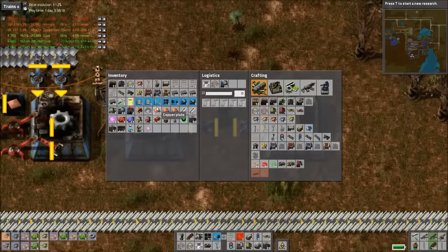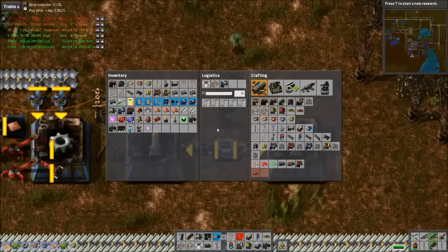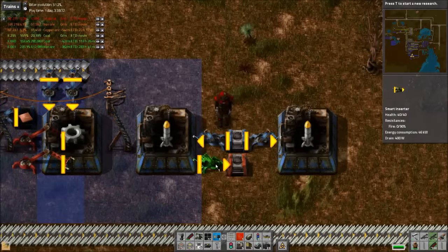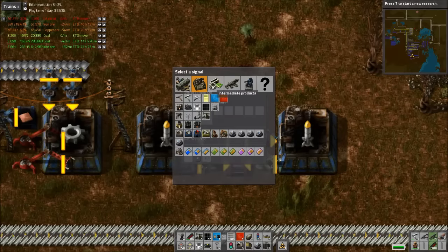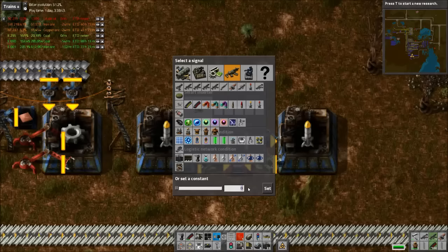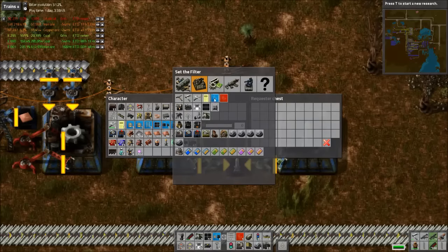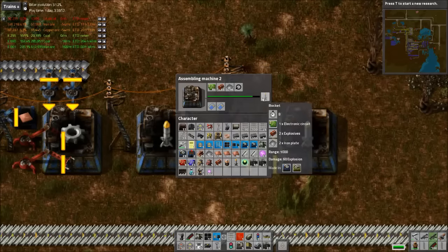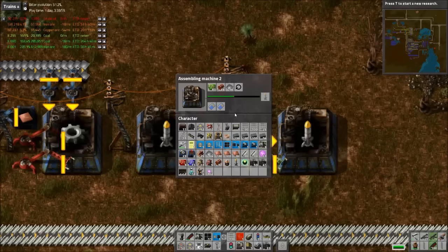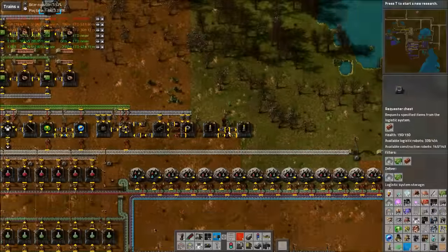God damn, this takes forever. You're going to dump there, you're going to dump there — barely inside the logistics network, like squeezing that in. There's a limit based on explosives and stuff. I'll set the request to 100 — I don't think we're even going to hit that amount. You're going to request circuits — let's set that to 10. It's not going to get explosives since they're not in the network; they'll bring them at some point.